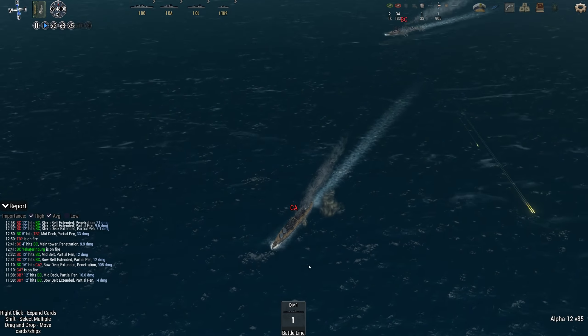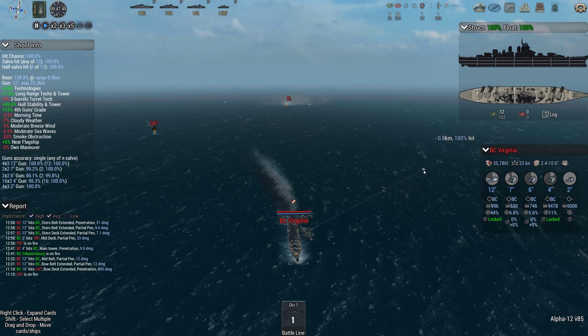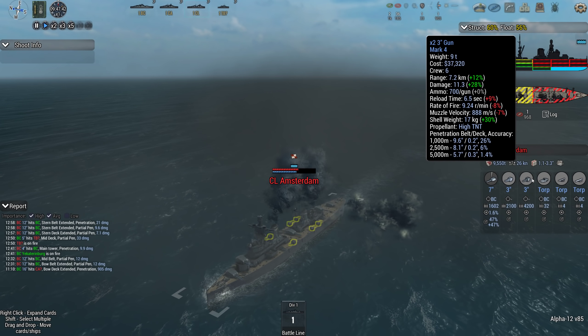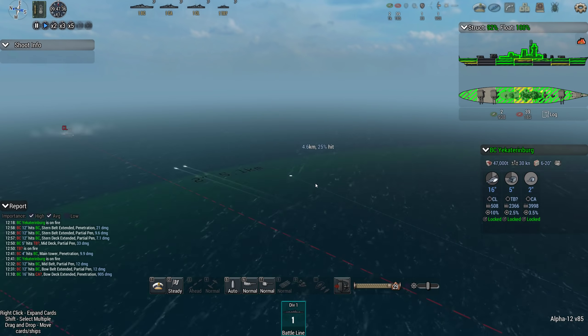Interesting concept. We have the Virginia - a bit of a cruiser killer, many bulkheads, 12-inch, luddite. This is like a cruiser-killer ship. And the Amsterdam - many bulkheads, seven-inch guns - it's a pretty nasty light cruiser, but slow, which is a bit of a failing.